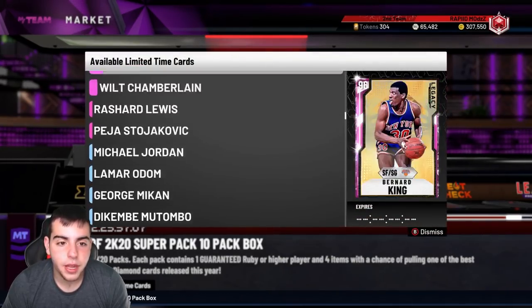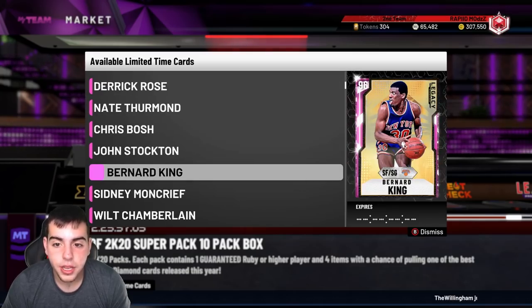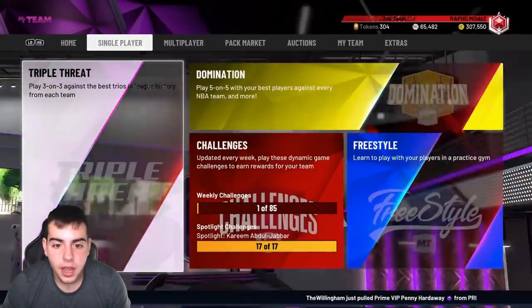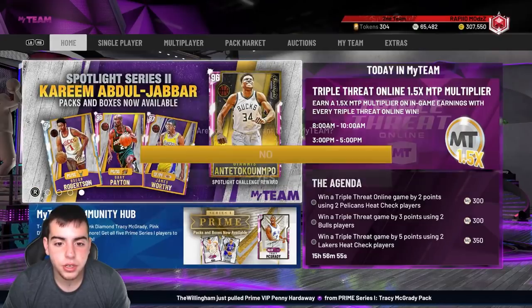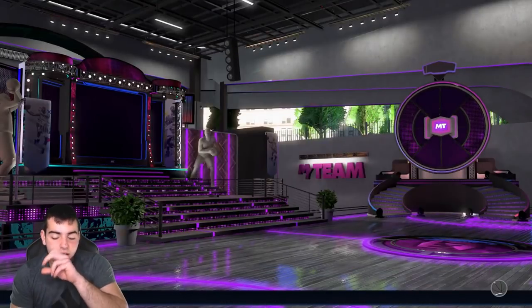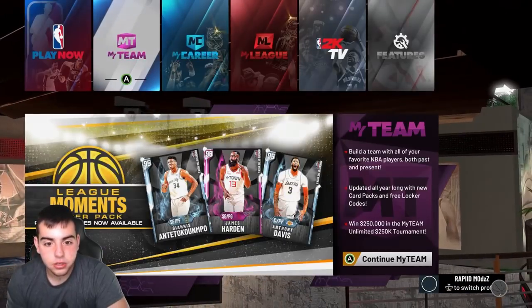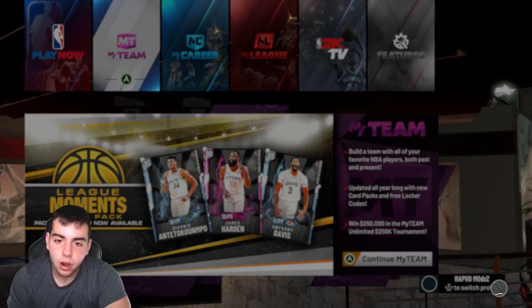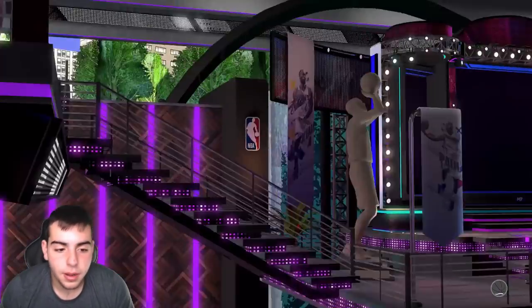It's annoying how they have Wilt but they don't have Stockton packs. They have Bernard King, which is interesting because I might do this set for the 200 tokens. I'm curious if they dropped a token agenda. Honestly, I'm waiting for a token upgrade — these players are old and outdated. We need a Zion in token rewards.